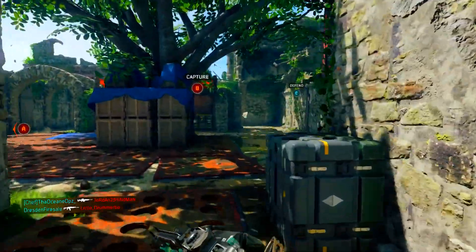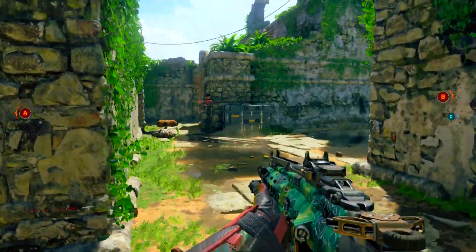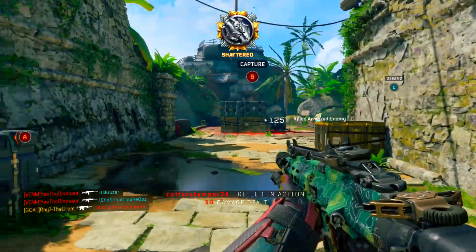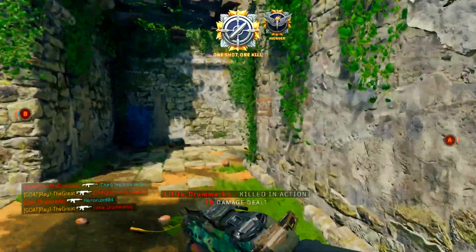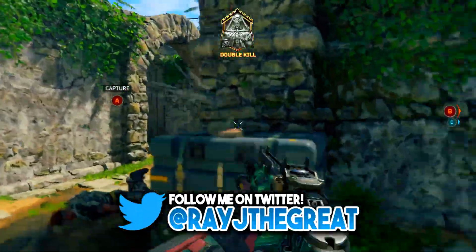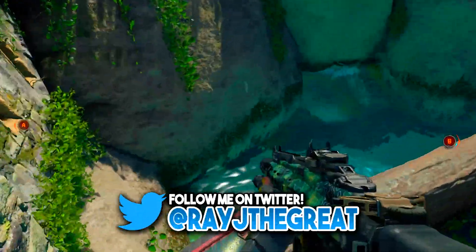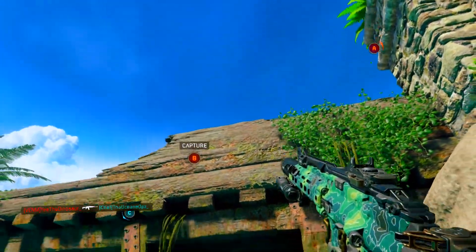All right, so you're here because you want that dark matter camo, you want that diamond camo, you want that gold camo. And somehow you're playing the game and you just can't get headshots. So I'm here to give you guys the best tips I possibly can to help you get those headshots and those camos. Hopefully you guys listen, use these techniques, and hopefully you'll have dark matter in no time.